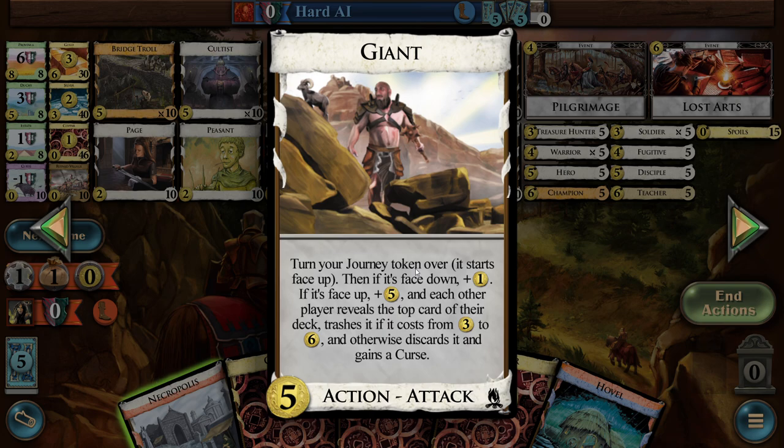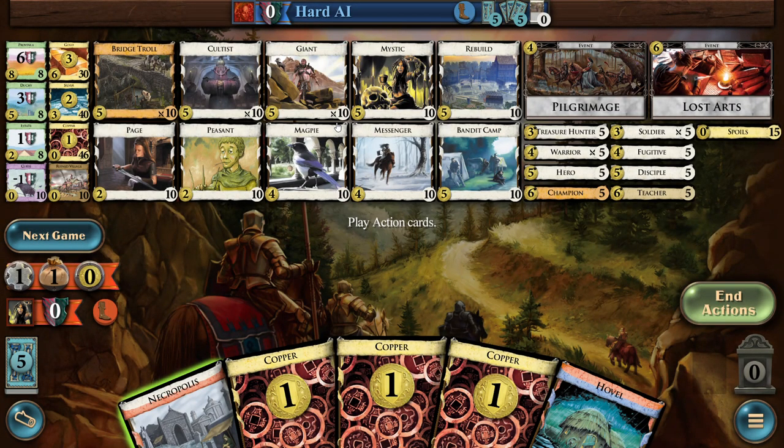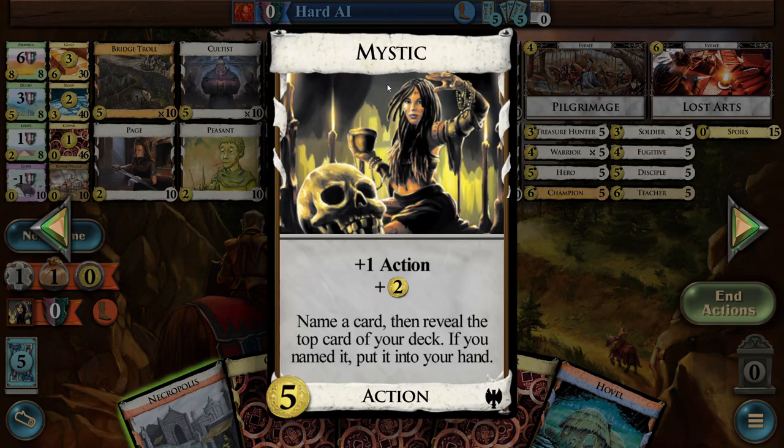Every other time you play it, it's a massive plus five — opponent trash or something against a curse. But very slow. This is cool: silver, non-terminal. Take a guess — because it doesn't draw anything first, like Wishing Well.